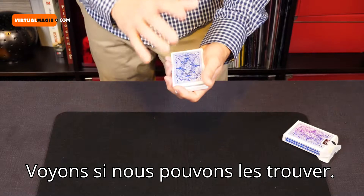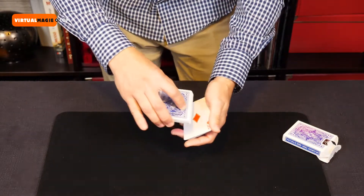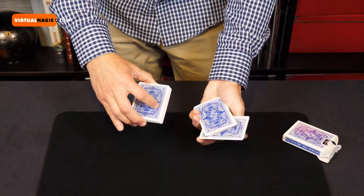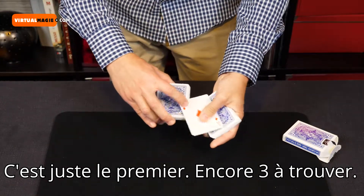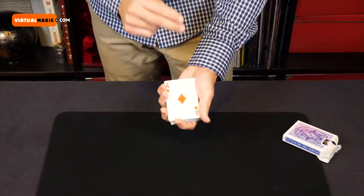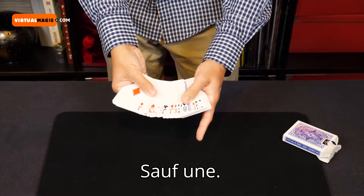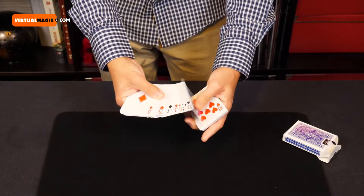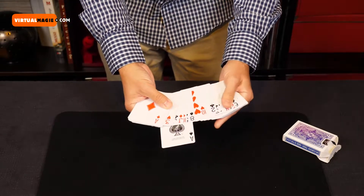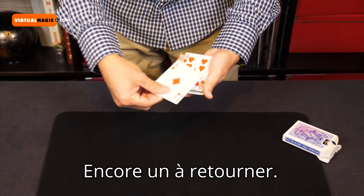Let's see if we can find them. Let's see if we can make the first ace turn face up in the deck — oh, there it is, the ace of diamonds, the only face-up card in the deck. That's only one, we have three more to go. This time, let's make the entire deck turn face up except for one. If we got it right, this should be the ace of spades. Two down, two to go — that's diamonds and spades.